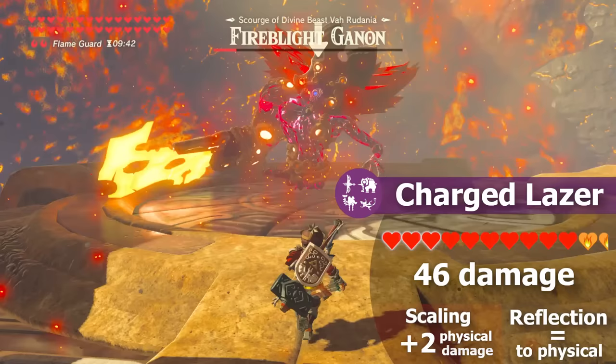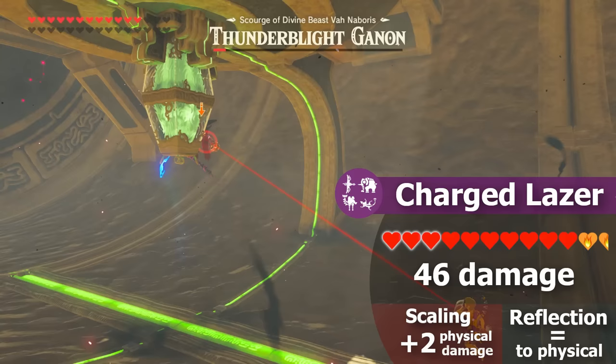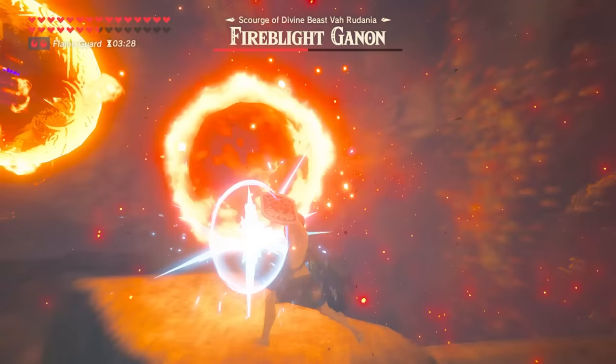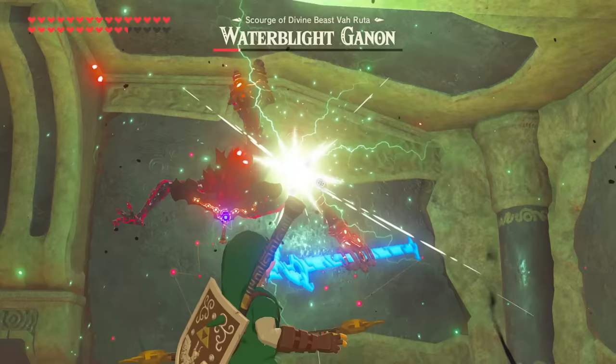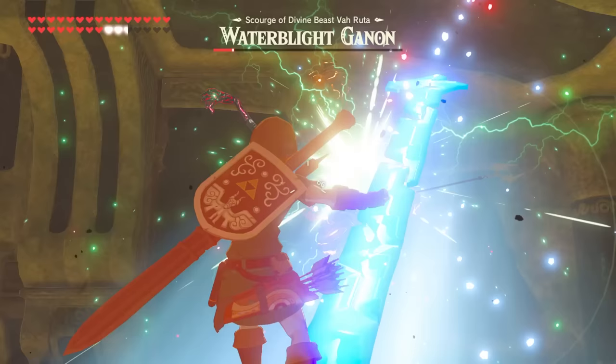For the other Blights, deflecting the laser is more direct — the physical damage of the beam gets reflected back as damage to them: 40 at base and 46 at max scaling. The only damage reflected back is the physical portion; the fire damage from both the laser and the giant fireball are totally ignored. This is because, like other bosses in the game, elemental damage is completely ignored for them — so there's no sense in wasting fire, ice, or electric properties on the Blights. This is why an elemental-only run of Breath of the Wild won't be very fun.